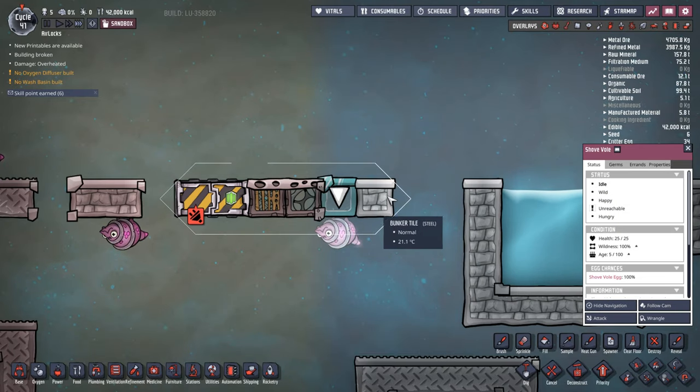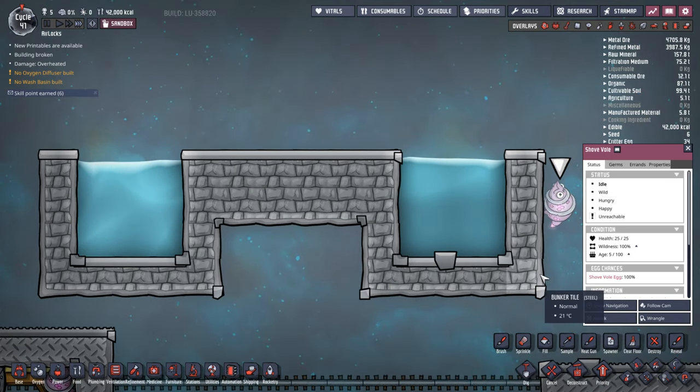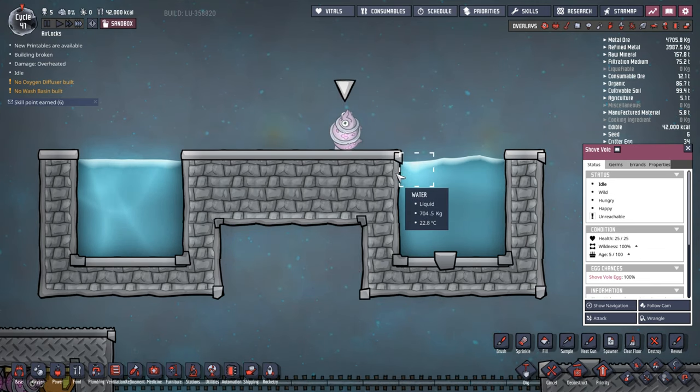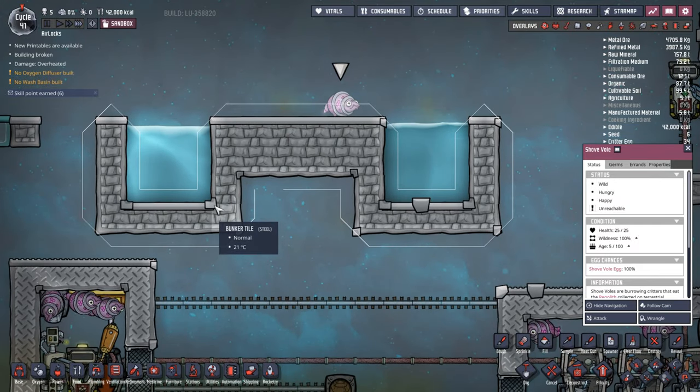I've got the bunker tile on the exterior as well. As you can see from the navigation, this guy can only wander around the outside. Lastly, water — you would assume water would at least slow these guys down. Turns out it doesn't even worry them. If I just move him up there and bring up his navigation, he can path through this water without a problem.